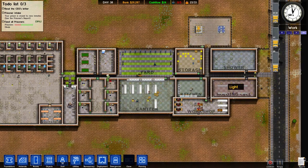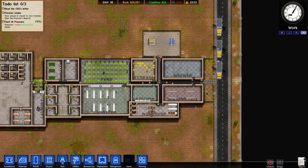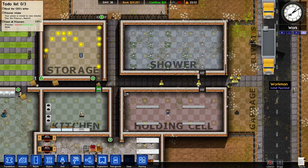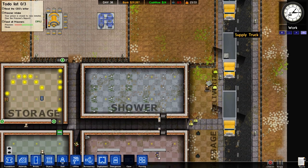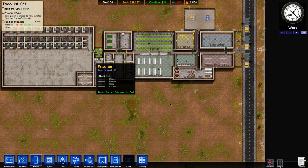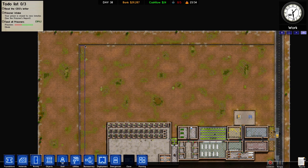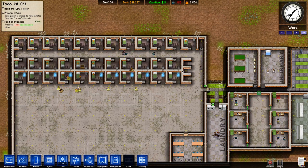And the visitation room is up and working too, so we can get visitors. Are these guys all working? Yep, they are working. I kind of want to put a corridor going all the way around the outside of the prison — kind of like a last line of defense. But that might just be a waste of money.